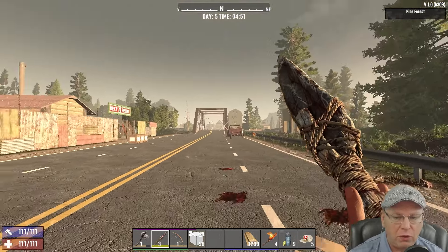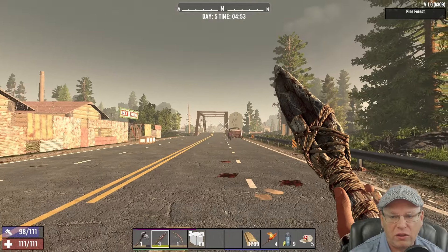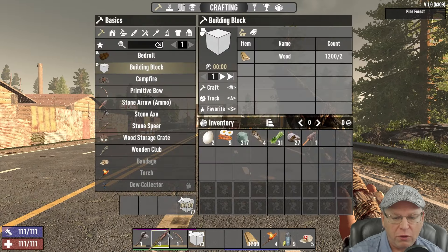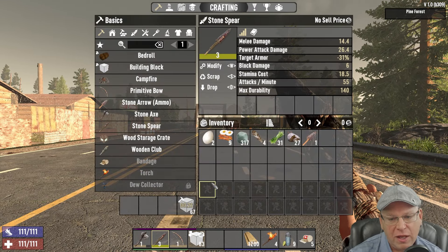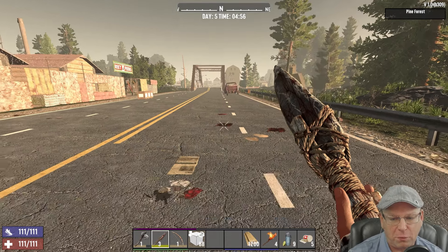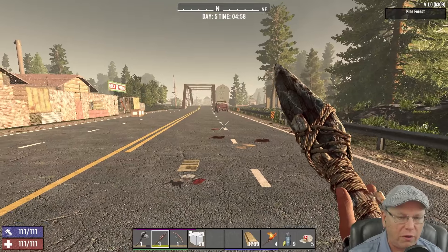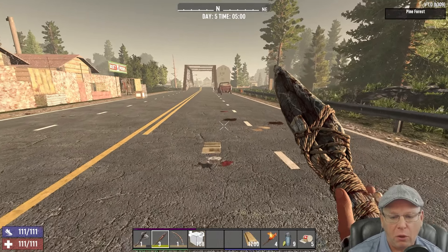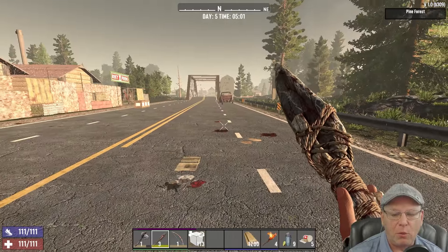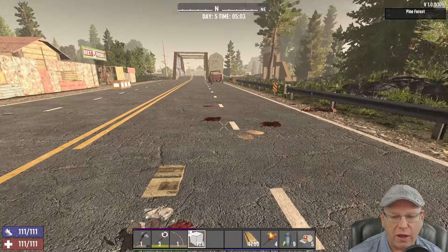So with that in mind we want to build a melee kill box. This little horde base will work with any melee weapon, however it really shines with spears. I'm going to be using a stone spear, completely unmodded. This will be a long video as I want to cover all of the information, so I will include chapters and timestamps below. Feel free to skip forward to any parts you are already comfortable with.